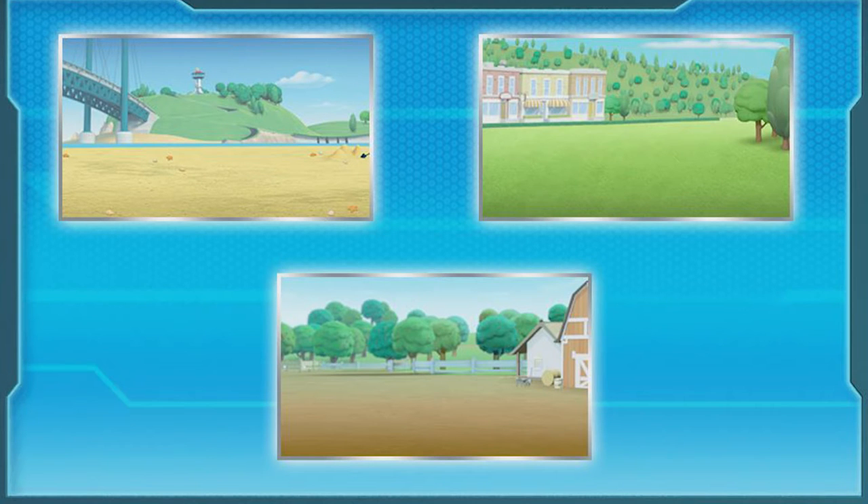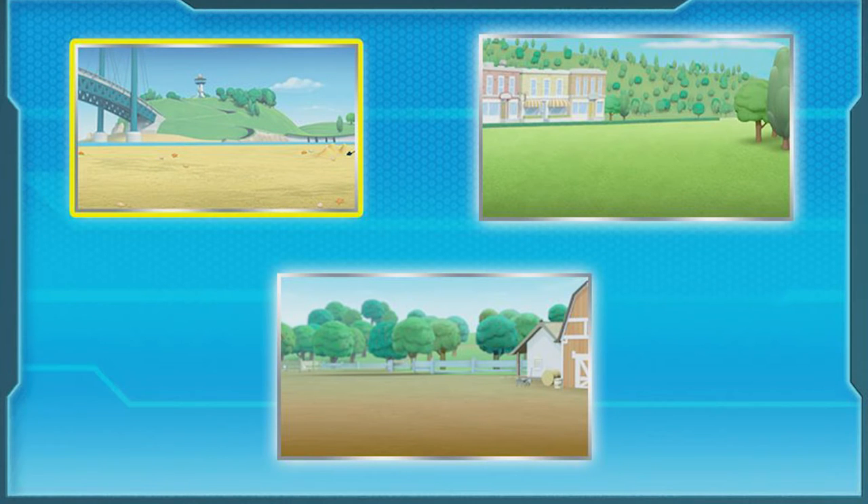To start building, click a location in the beach — Zuma's favorite spot in Adventure Bay.